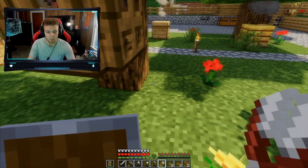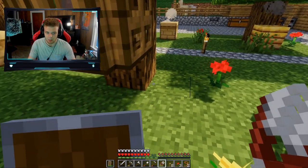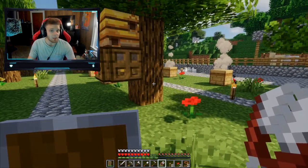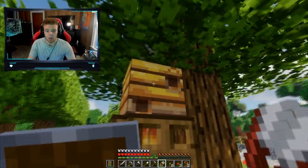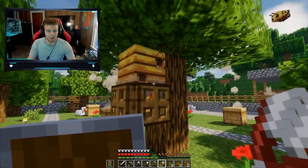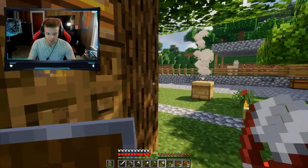Place the flower right about one block away — see, this is one block distance right there. On the second block, you place the flower, and then you place down a sapling. That sapling will grow into a tree and has a two percent chance to spawn with a bee nest.